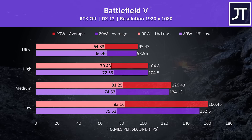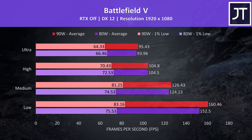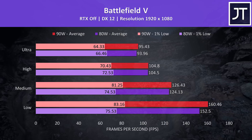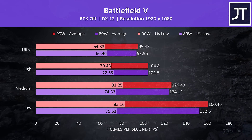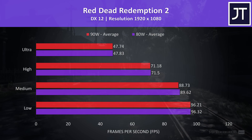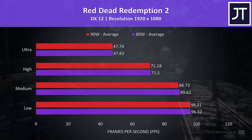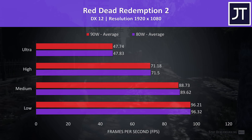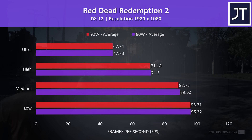Battlefield 5 was tested in campaign mode, and interestingly the difference seems larger at lower settings. The 1% low was actually a little ahead with the 80 watt limit at high and ultra, though 1% low consistency in this test isn't the best. Red Dead Redemption 2 was tested using the game's benchmark, and there's essentially no difference between the two here. Technically the 90 watt configuration was behind at all setting levels, but it's so close it's well within margin of error range.